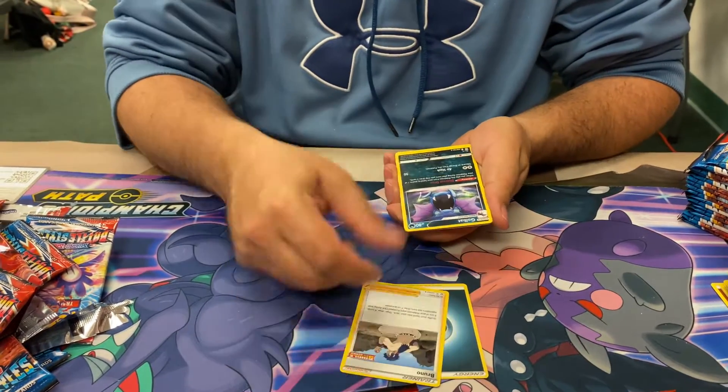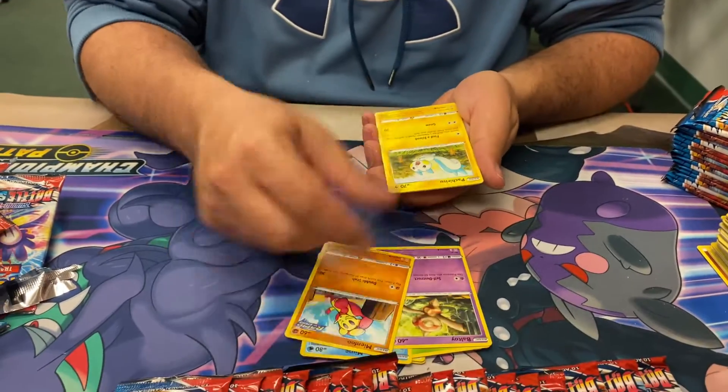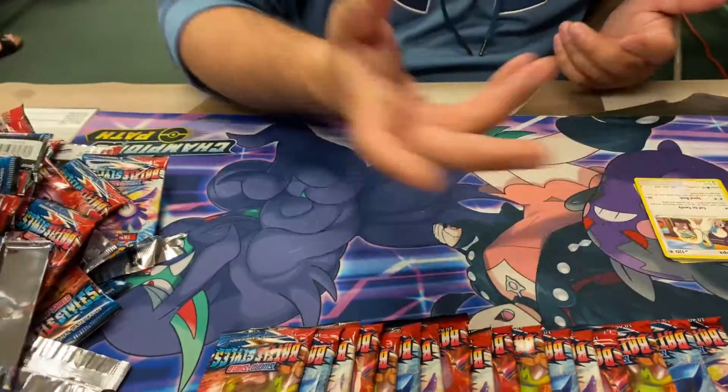Darkness. You've got to bring at least another one. Single strike muster. Here's a Boltoy. That's a Falinks. And a Drampa. It's not a Claydol. Nope, not a Claydol.